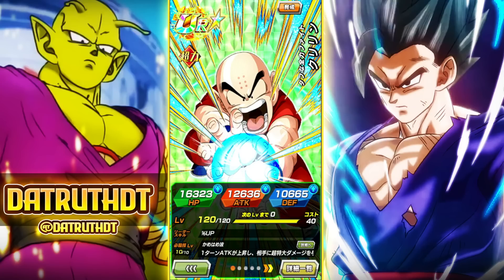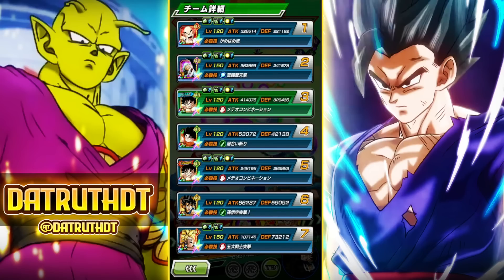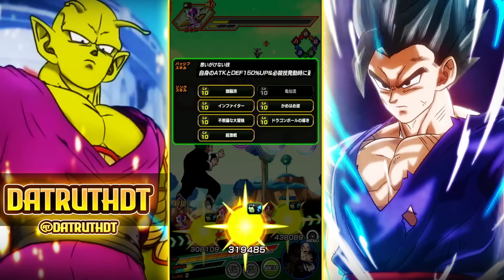Defensively, Krillin is probably going to be better than STR Piccolo most of the time, though Piccolo certainly can reduce the amount of damage you're taking. But Krillin is probably going to be a bit tankier. Piccolo's support is for super class allies, whereas Krillin is a bit more restricted to the world tournament category.